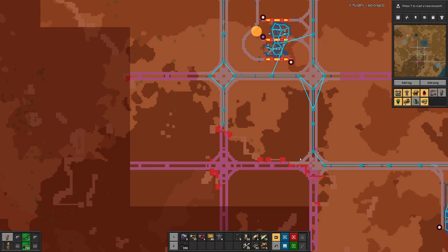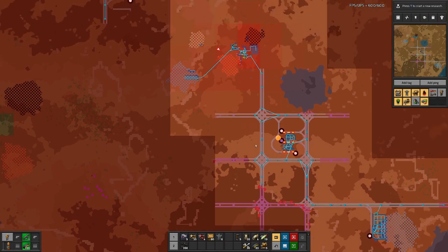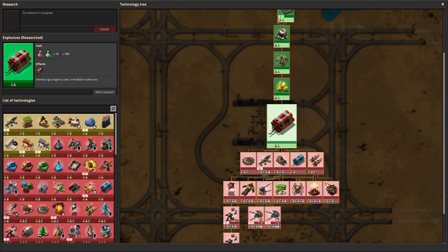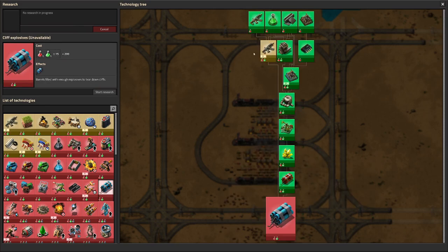So today we want to deal with that, and for this we need a bit of oil. I did a bit of research already — we have explosives, but actually we need the cliff explosives for that, and we need to research that one first.